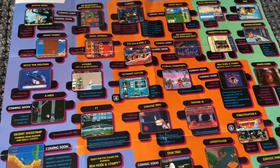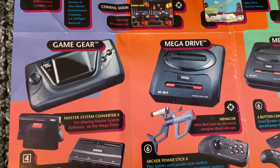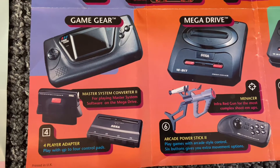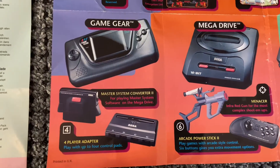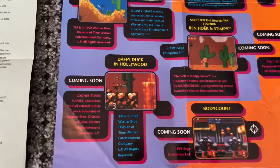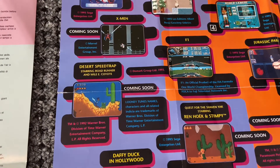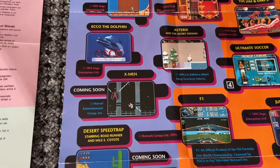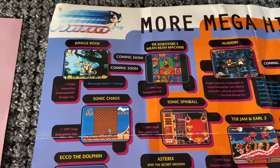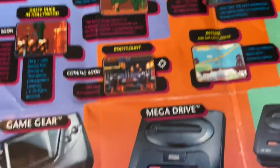Moving over to the Sonic Spinball poster, which has a plethora of games. What you notice is there's a bit of color coding: a purplish-blue, orange, and green. The purplish-blue links to the Game Gear, which has its Master System Converter 2 and a four-player adapter - I actually have that four-player adapter. Game Gear games include: Daffy Duck in Hollywood (coming soon), Desert Strike, X-Men, Ecco the Dolphin, Sonic Chaos - a fantastic game - Jungle Book, and Dr. Robotnik's Mean Bean Machine, which is one of my favorite puzzle games.